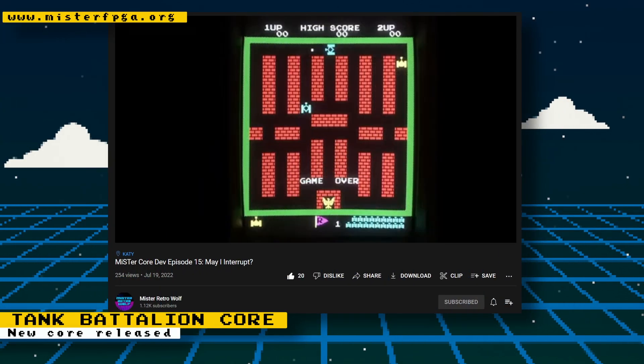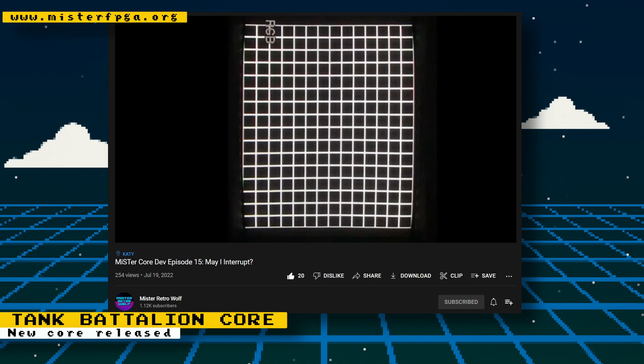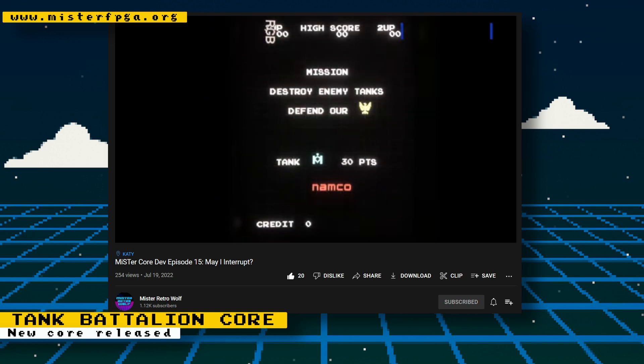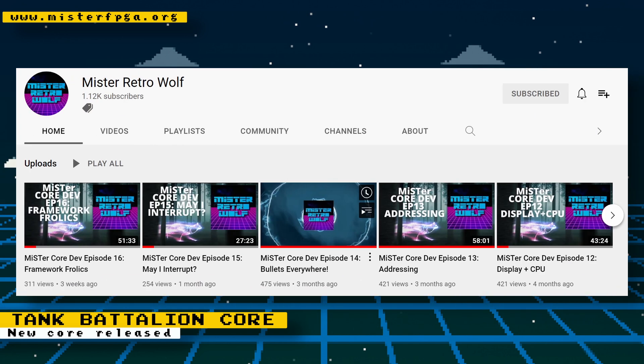If you've been following Mr. Retro Wolf's series of core development tutorials, you know that he would be working on creating a core for Namco's 1980s arcade game Tank Battalion. Mr. Retro Wolf has officially released the core if you want to play the game on the MiSTer — just run your update script to obtain it. I highly suggest his videos if you have any interest in core development or are just curious about how it's done.